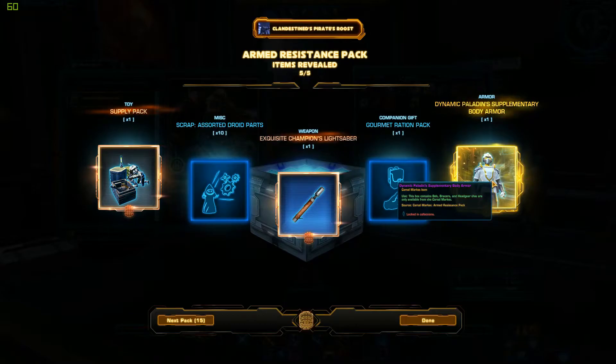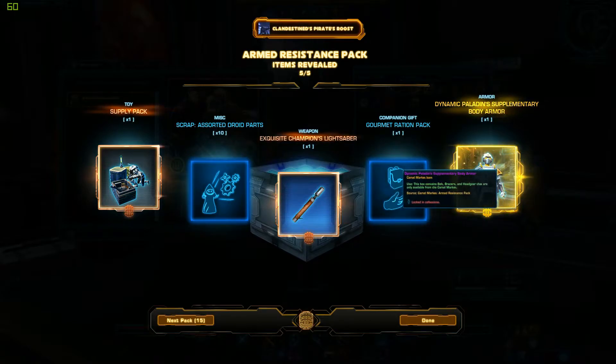I got the supplementary body armor for the new Dynamic Paladin set. I kinda like this set — I'm not completely sold on it yet. To me it's kind of Jedi-ish, I suppose. I'll have to make a decision whether or not I want to keep that one.